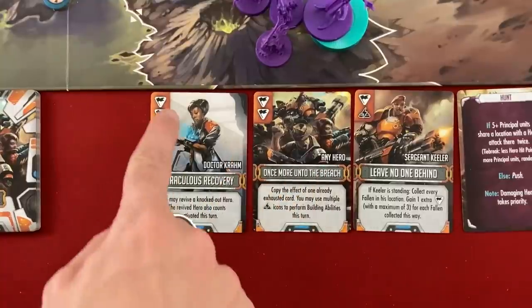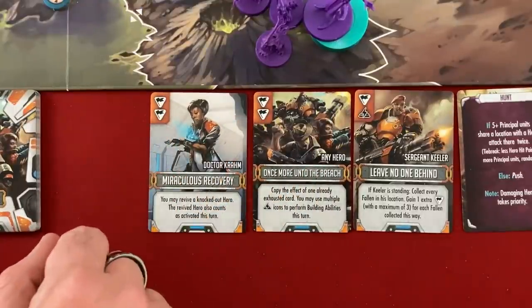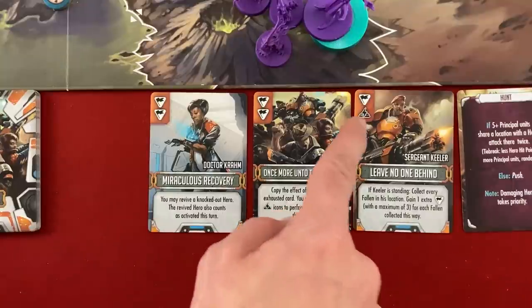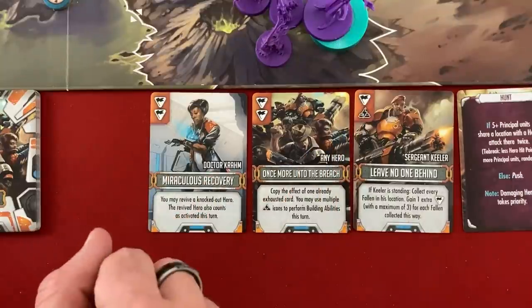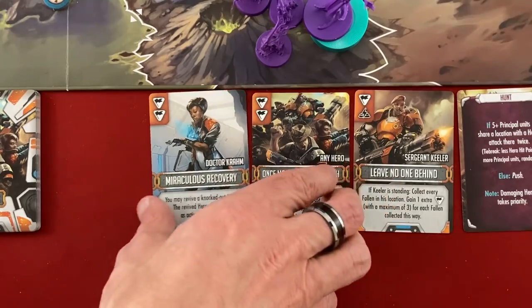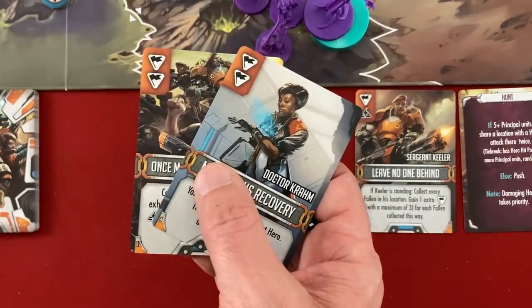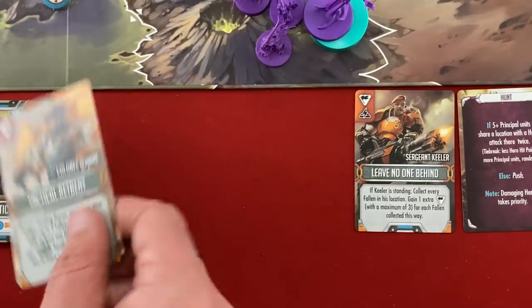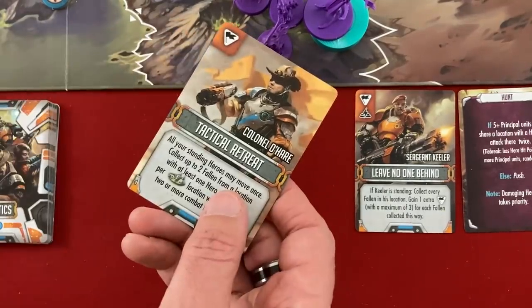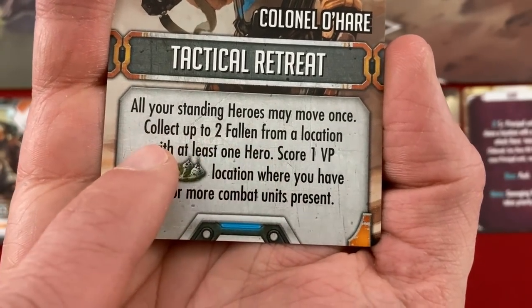Playing the activation card marks Colonel O'Hare as activated so we use his special ability this turn. Then I can play up to two more cards — flags in the upper left mean I get one command to move and attack with units, and the power symbol lets me activate a building. I'll play both of the flag cards to get four command activations. Those command cards are just discarded, but the hero activation card is removed from the game forever.